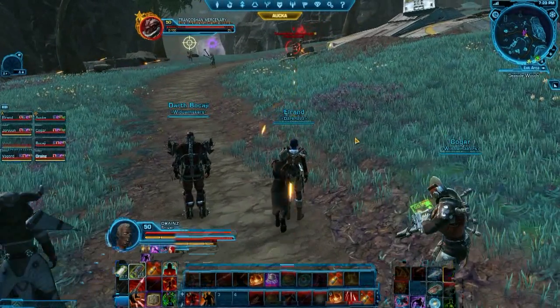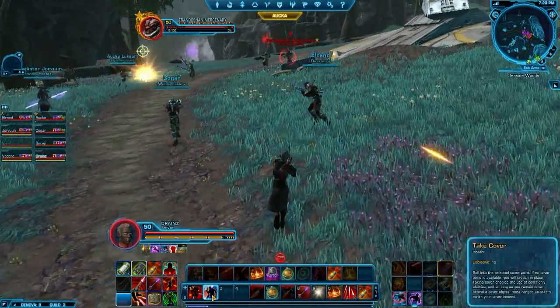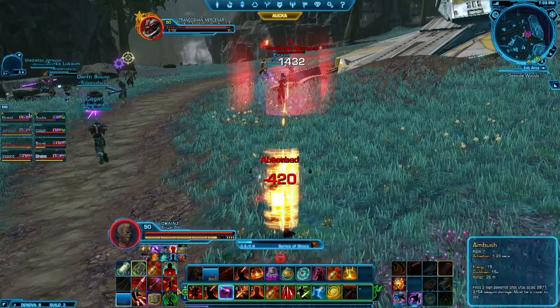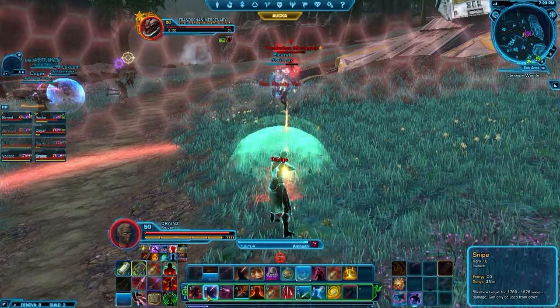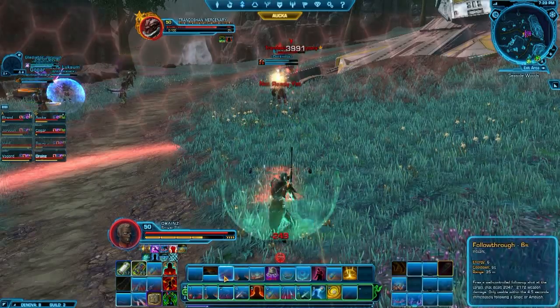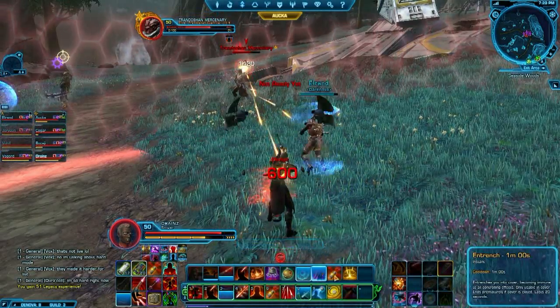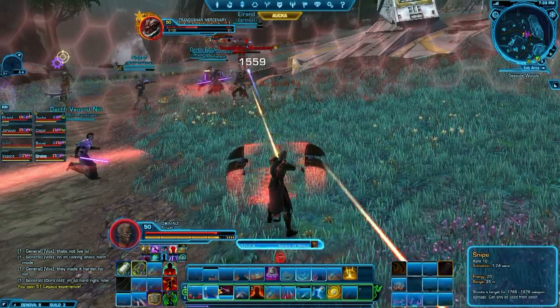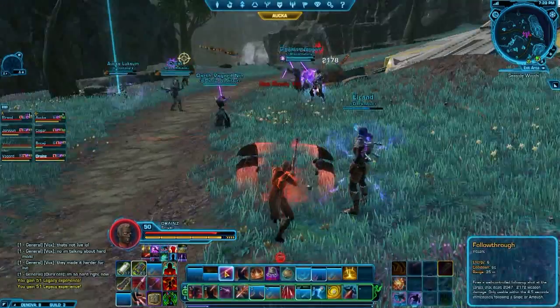One of the biggest new features in Patch 1.2 is the new operation called Explosive Conflict. From what I've read, Explosive Conflict is tuned to be roughly in-between Hard Mode and Nightmare Mode EV/Karagas. So it's pretty hard on the basic setting, which is called Story Mode. There's actually a new difficulty system in this new operation: Story Mode and then Hard Mode.